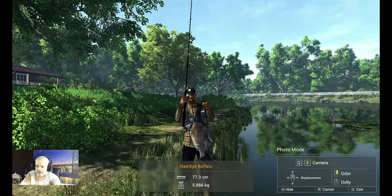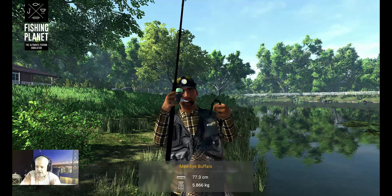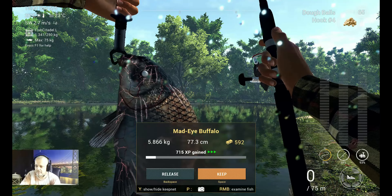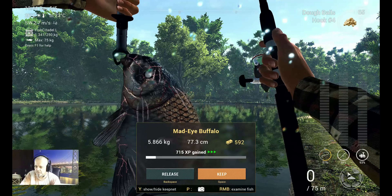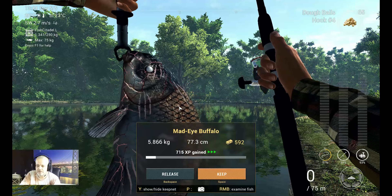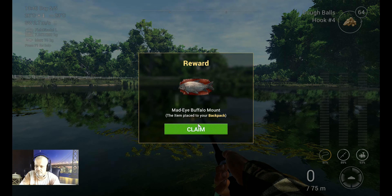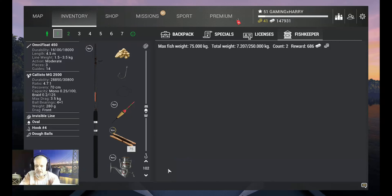There we are — we got him! Let's look at this beautiful fish. This is a nice fish. Mad-Eye Buffalo: 5.866 kilograms, 77.3 centimeters — that is a very, very nice fish. It gives you some nice XP. Like I said, make sure you put your reel one dot down, not max drag, because max drag won't be possible in the future. We are going to keep this one. We claim that — thank you very much — and we claim this too.